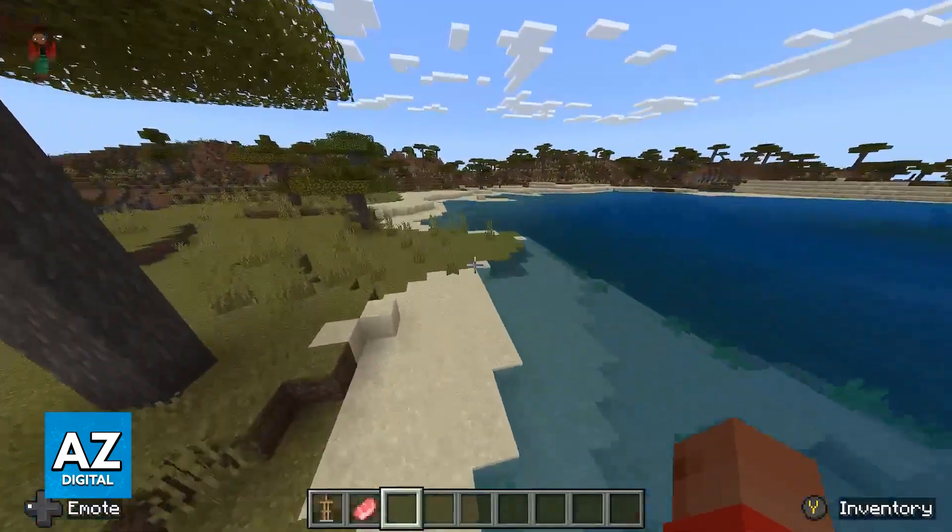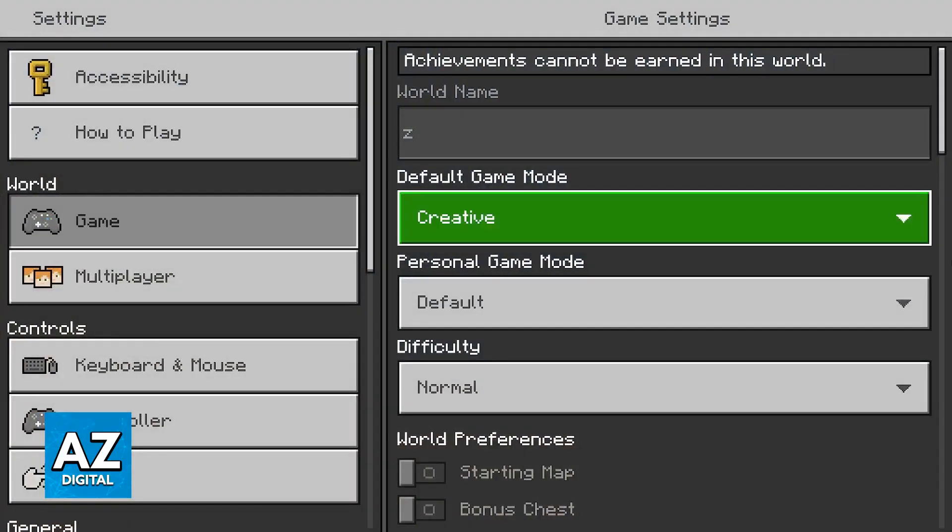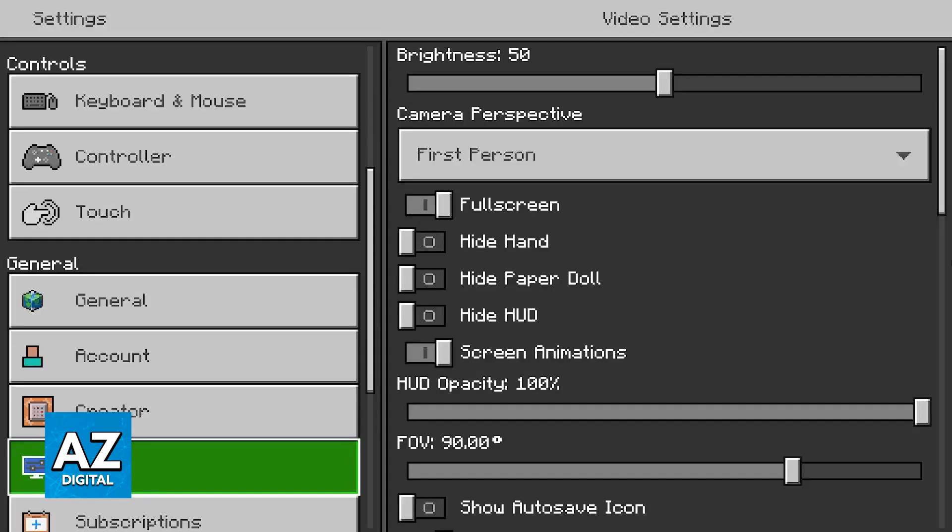Regardless of which option you pick, all you have to do is pause the game and then go into the settings. Inside the settings, scroll down until you reach the video category.